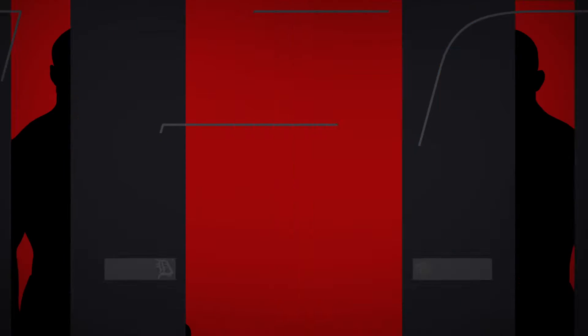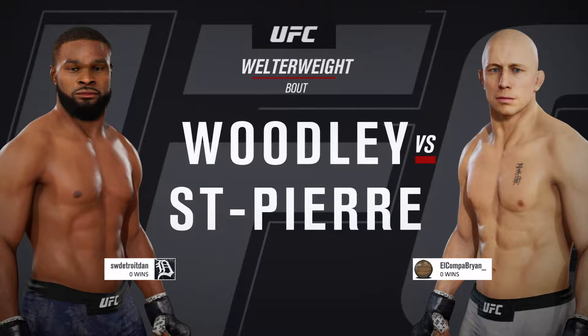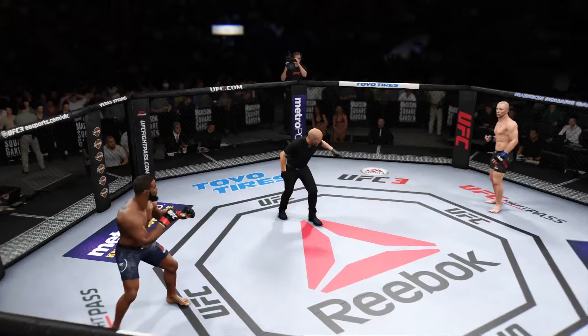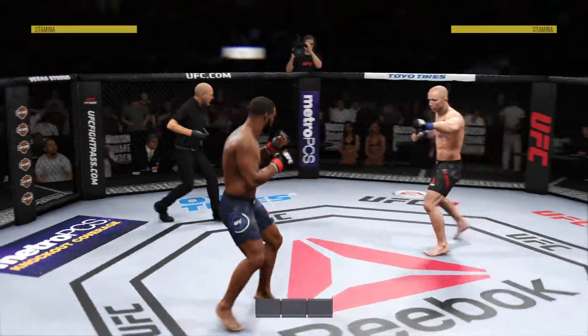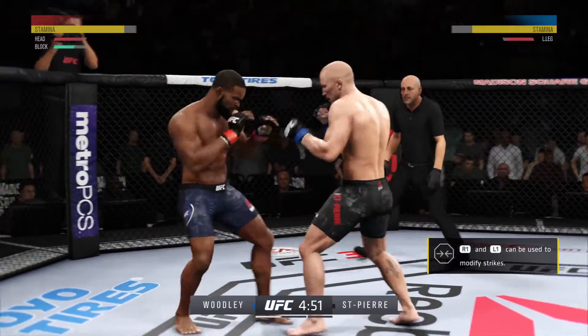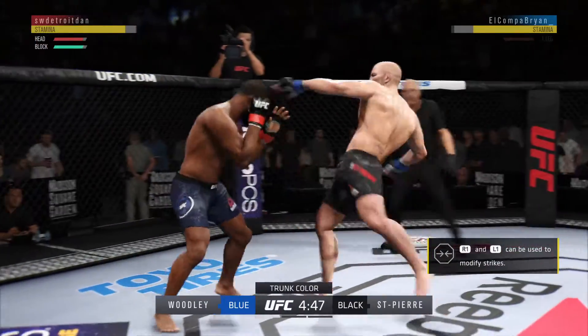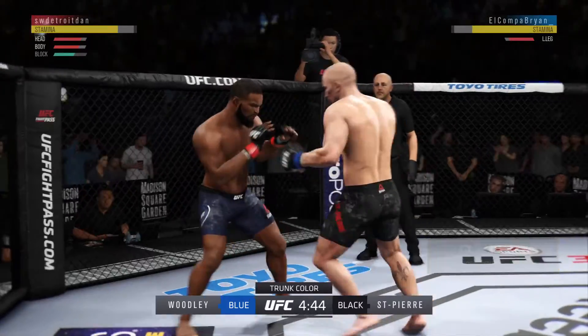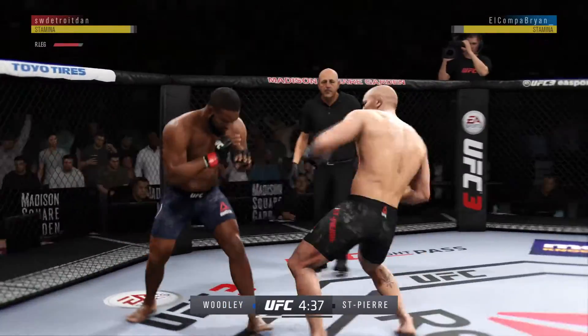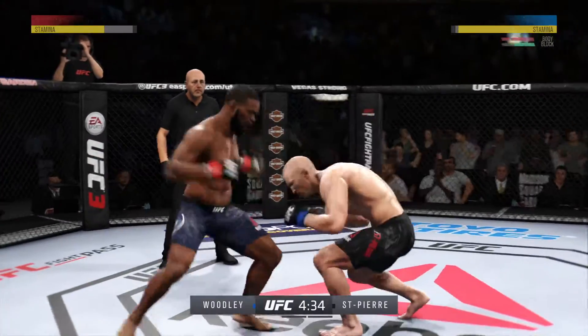It is a welterweight matchup between Tyron Woodley and George. We are ready to go with round one here. Nice punch by GSP. He mixes it up with the kicks, and he lands a kick to the leg now. Pretty good work on the feet tonight by The Chosen One. Just tagged him with the right hand there.